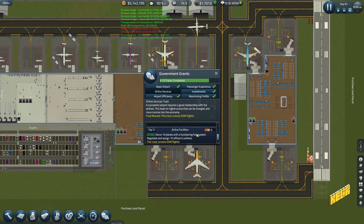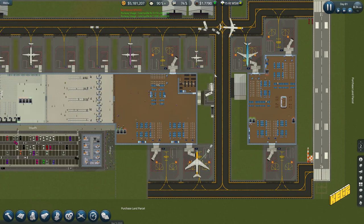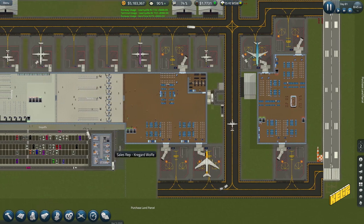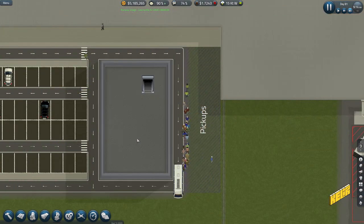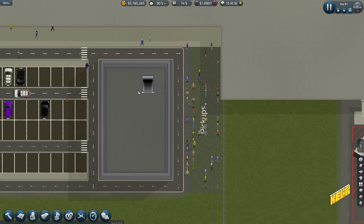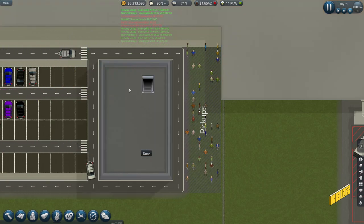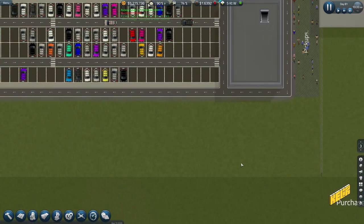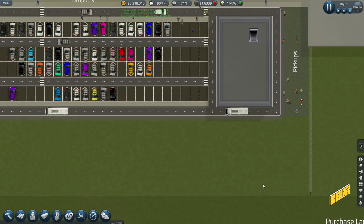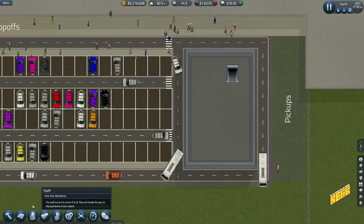We can unlock the EAM flights by completing the objective of having 10 offices assigned to airlines, which means we'll need more offices. Up here there's one room I'm planning to convert into a conference room, maybe a couple of offices too. But we can't fit 10 offices here so we'll need more office space over in another area.